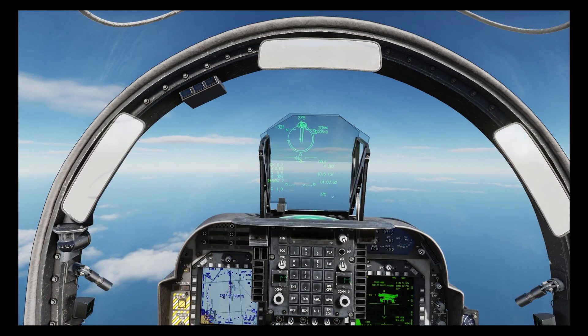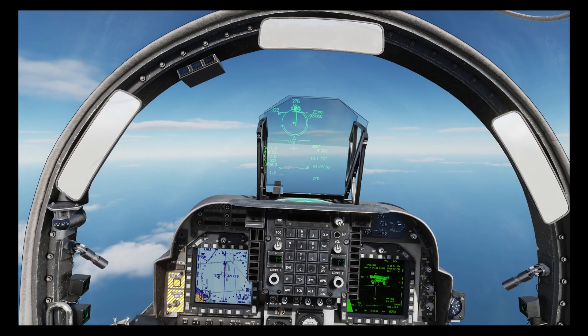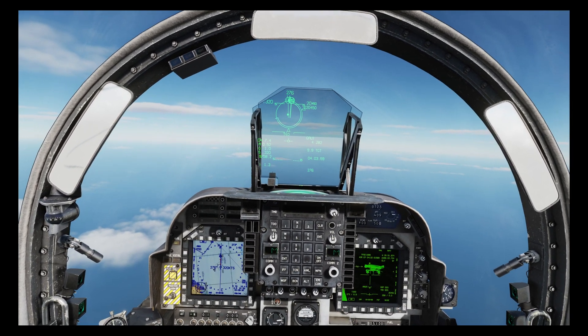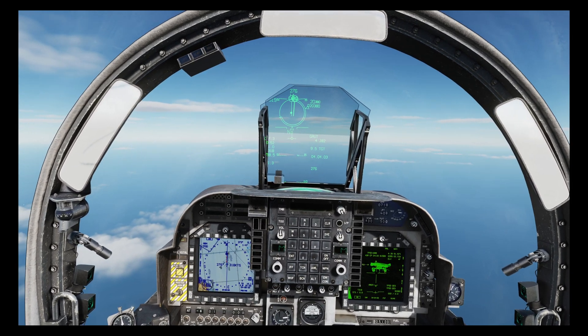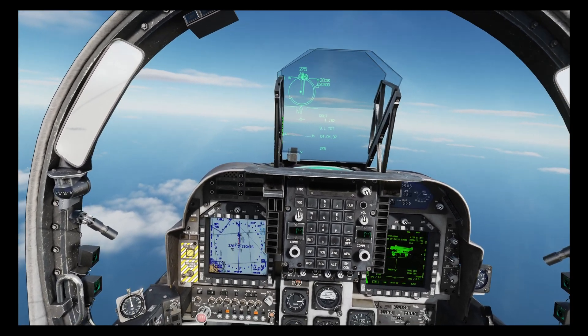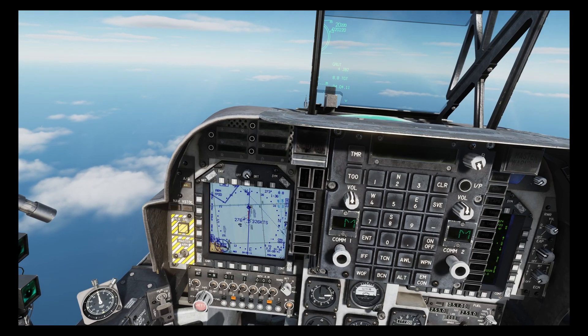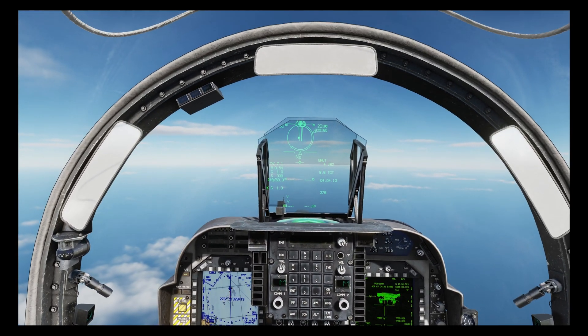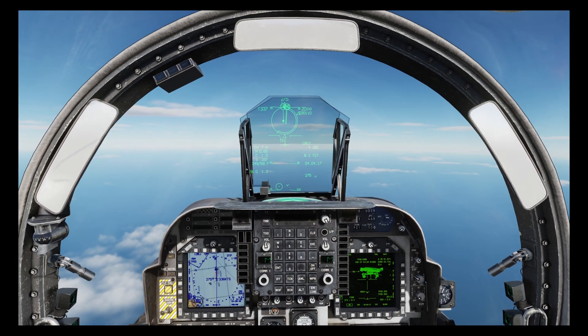When the range marker gets to the six o'clock position, that is the maximum range of the bomb but with a low probability of kill. This will increase to 100% at the three o'clock position and drop back to zero as it approaches twelve o'clock. In addition to the HUD symbology, the AHSD gets a red line which shows the maximum and minimum drop ranges.